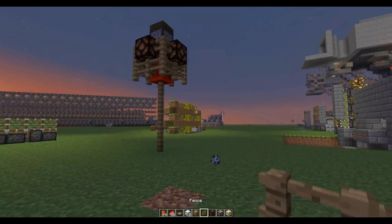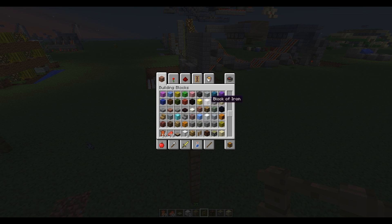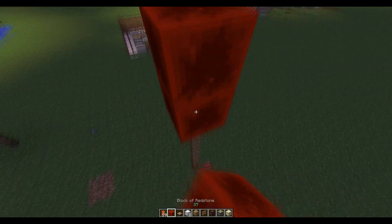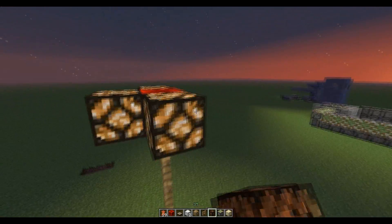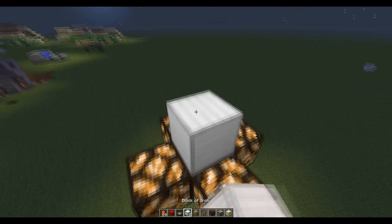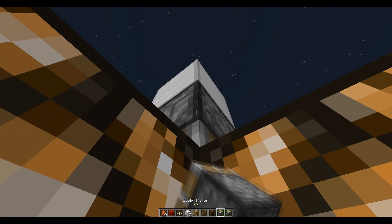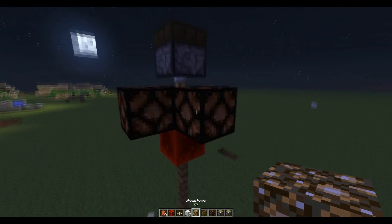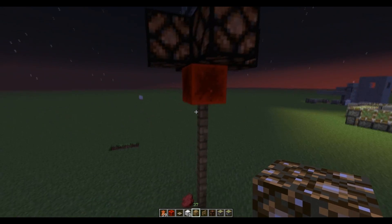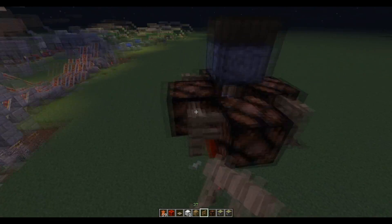So, how you build it — it doesn't matter how many of these you put. You just need to skip a block, get a redstone, skip a block, redstone, and then put a piston right here. I already had a piston. Then a daylight sensor — and it's still daytime so that's why it retracted down. Then you put fences in each corner just to make it look nice and fancy.